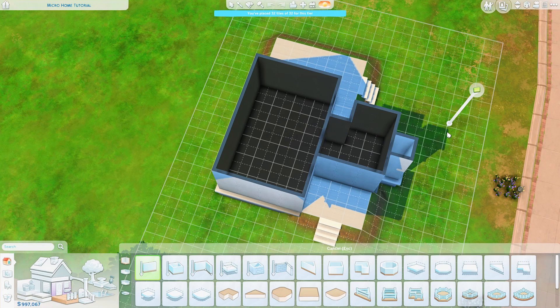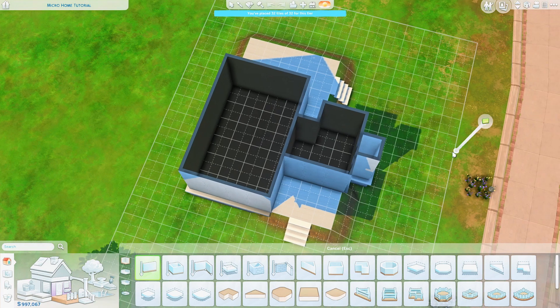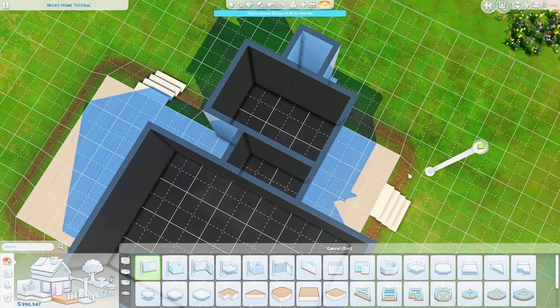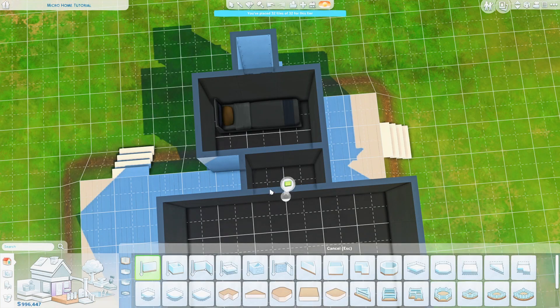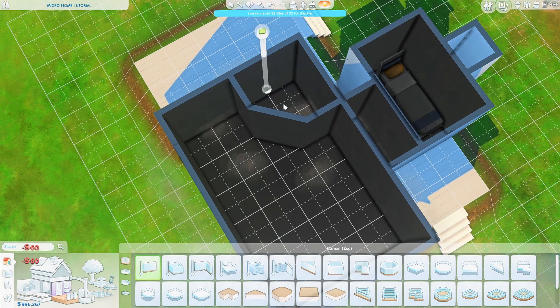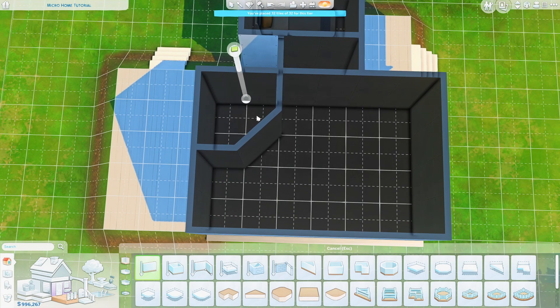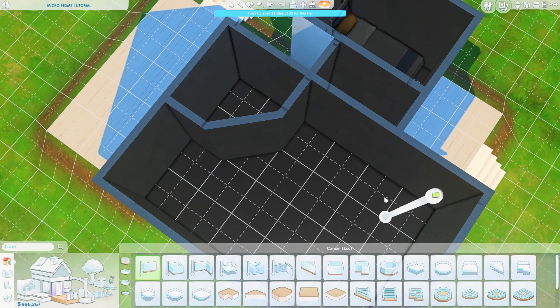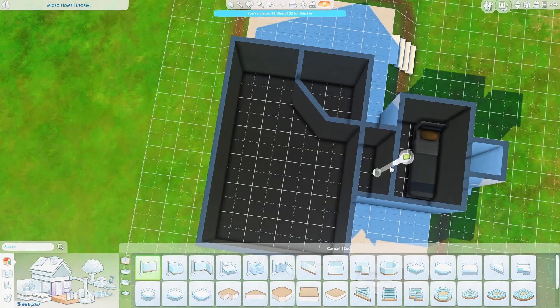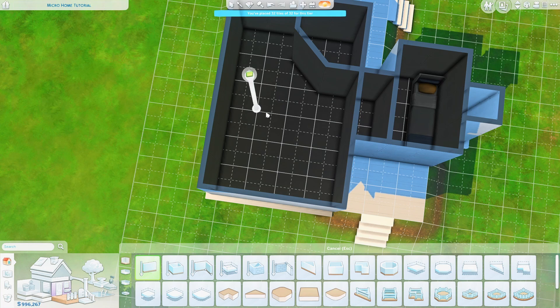Now let's have a closer look at the interior. I'll place the bedroom here because you technically only need six tiles for a functional bedroom. Then we can make this a little hallway and here is going to be a bathroom — this is what you technically need for a bathroom. And here is going to be the kitchen because you only need four tiles for a kitchen. I think I'll add another bump out here on the side.